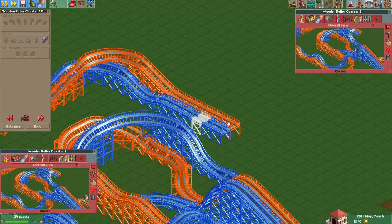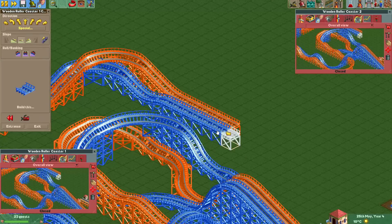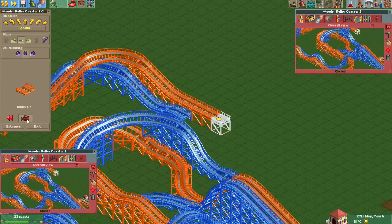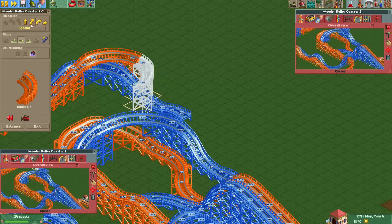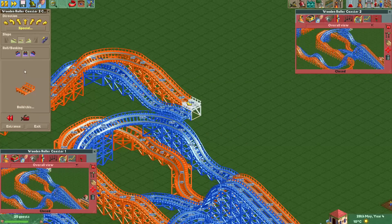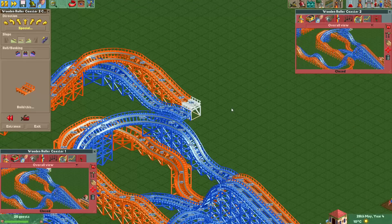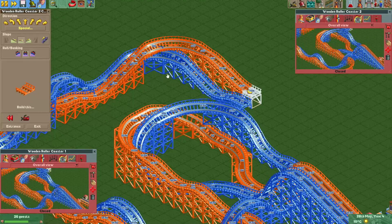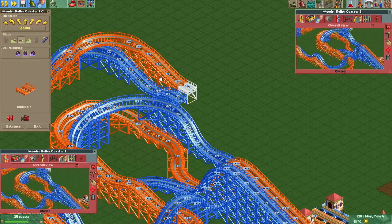Here you can see the orange coaster was ahead for quite a bit. So to time them correctly again, I'll just make the blue coaster a little bit lower to the ground and make the orange one a little bit higher. That should roughly put them at the same position again.